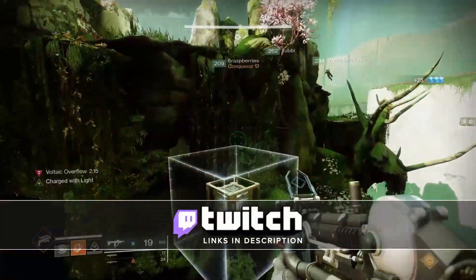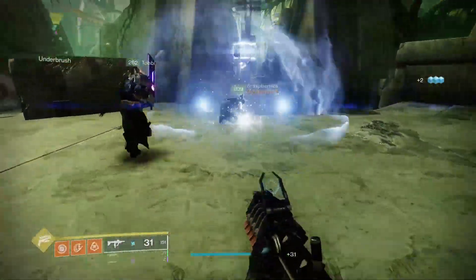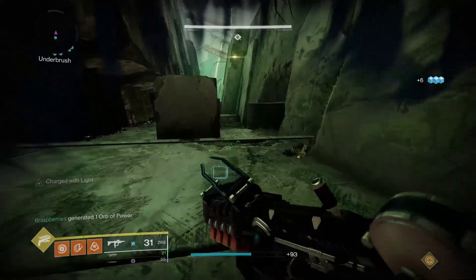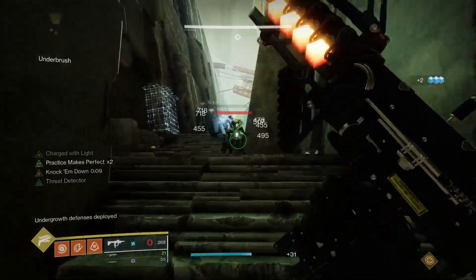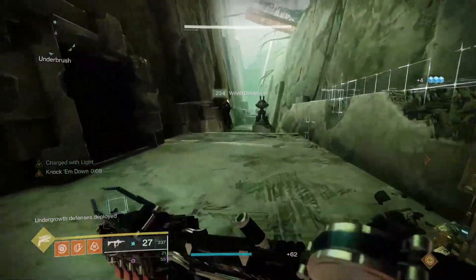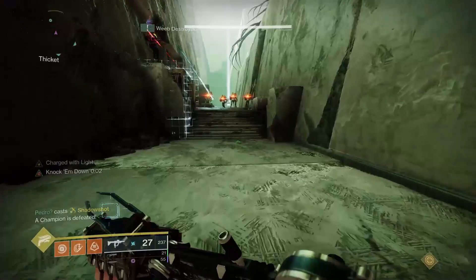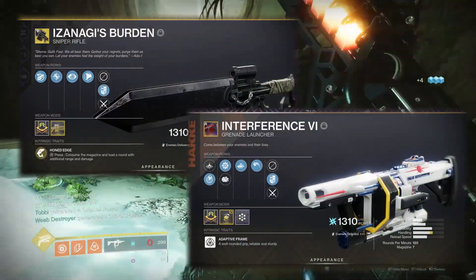Let's look at the non-double-special weapon DPS options currently sitting in meta. All tests done with Izanagi are calculated with the time it takes to do four loops of the damage pattern — four 4x Honed Edge shots with three grenade launcher shots per Honed Edge shot. First up we have Izanagi's Burden paired with a heavy grenade launcher, in this case Interference.